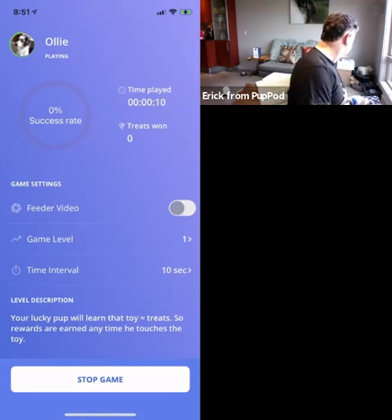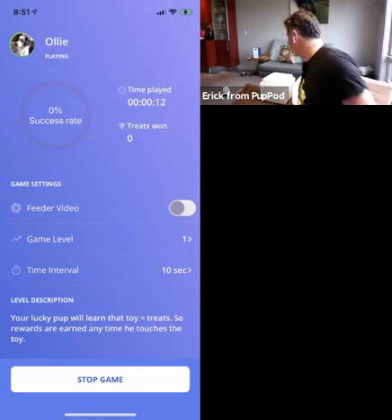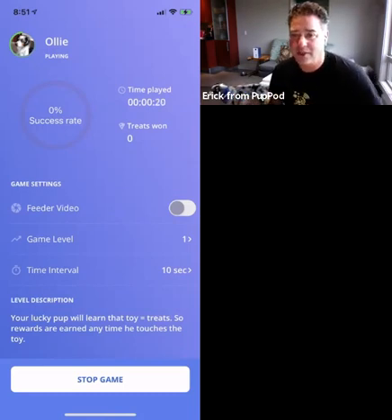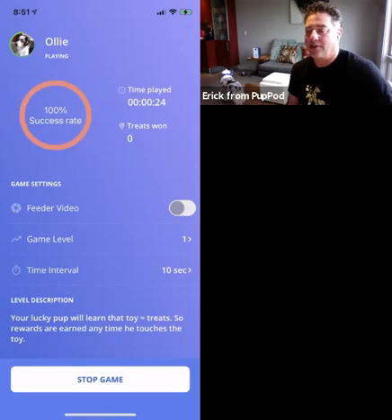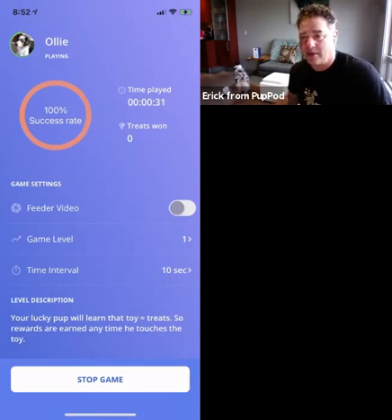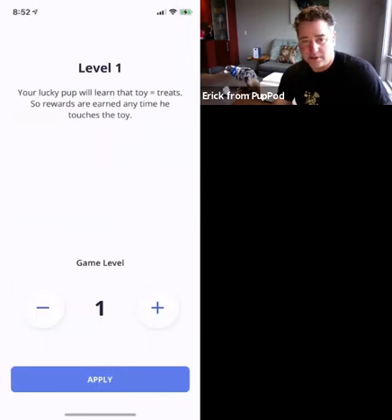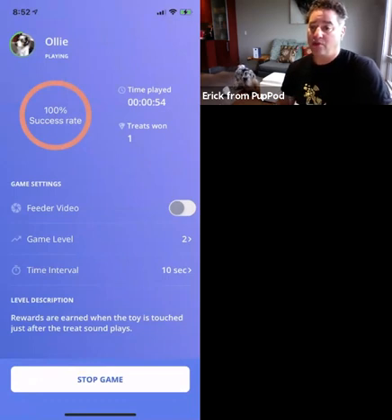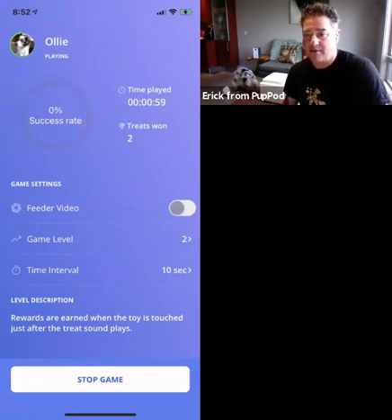I'm going to have to encourage him. On level one, anytime Ollie hits the toy he earns a reward, but he knows to hit the toy when the treat sound plays. This helps the dog build a connection between the toy and the feeder. I can shift the level while the game is playing — I can do this remotely, even from work, changing the difficulty settings. At level two, Ollie does have to touch the toy right after the sound plays, which is the normal behavior he's used to.